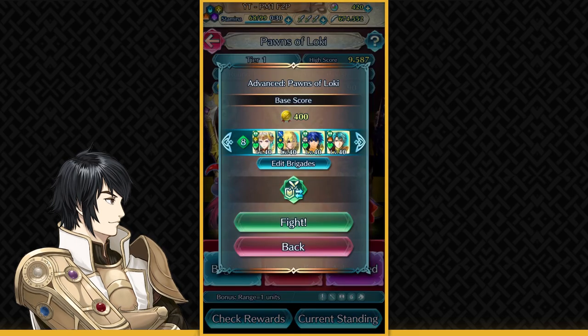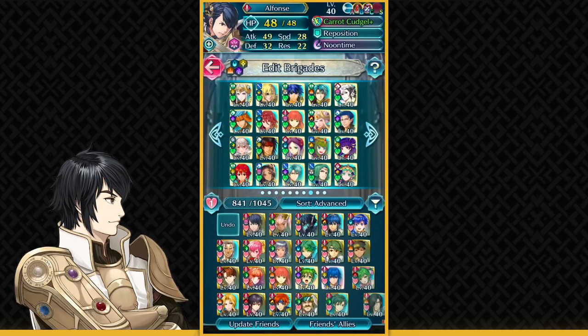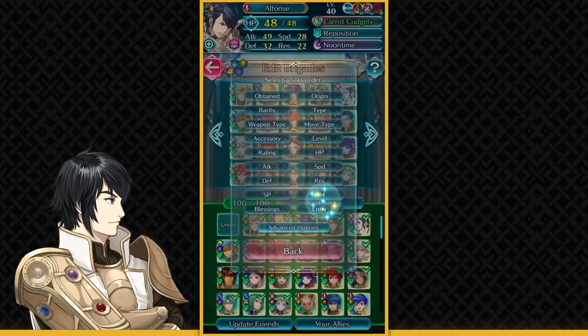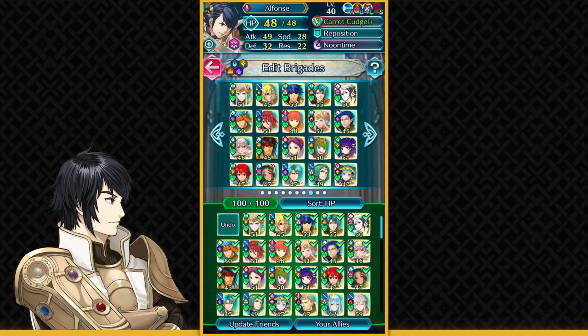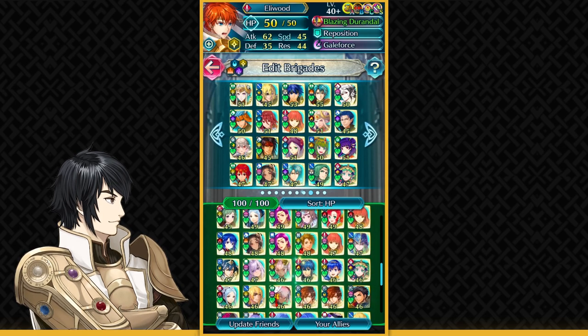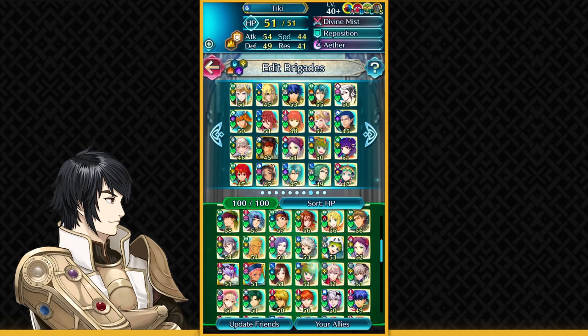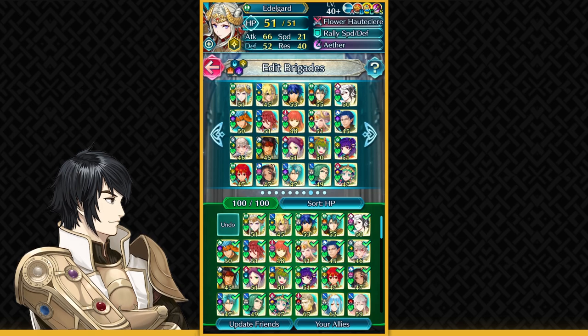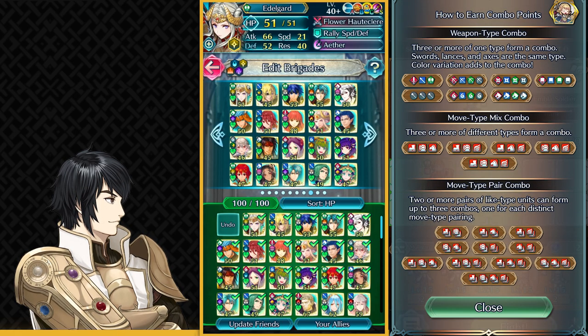With the basics of team building: the HP stat is the most important stat in this game mode, and HP can be obtained by having merges. So unless you're a whale, there's no way you're going to be having plus 10 merge units. That's why you want to use your friends' units. I have a lot of friends with strong plus 10 units, so feel free to exchange friend codes in the comments.